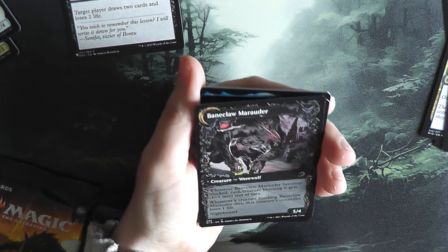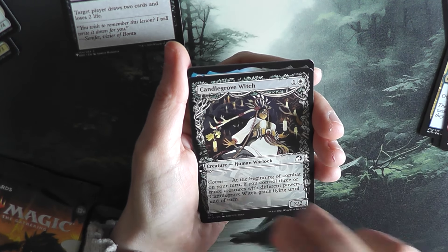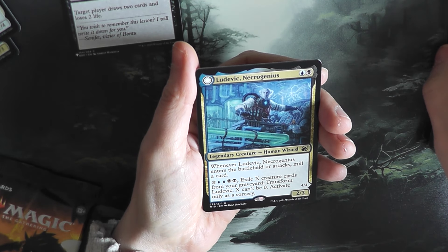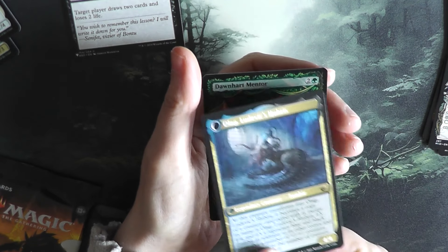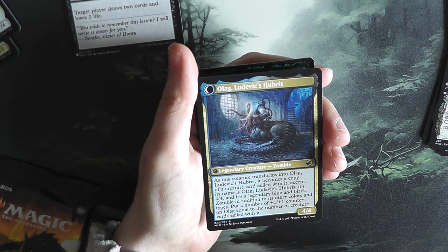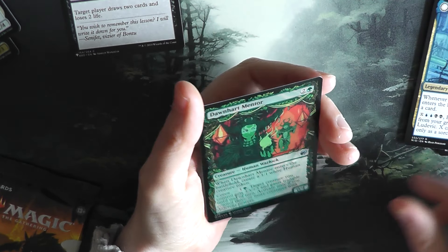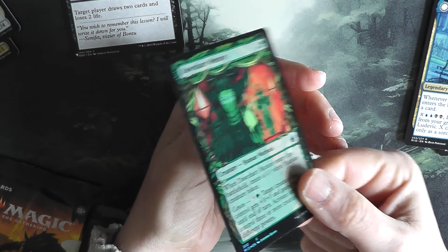Candlegrove Witch, alt art. And we've got Ludovic Necrogenius as our rare — he turns into Urlach, Ludovic's Hubris, a legendary zombie creature. And we've got the Dawnheart Mentor in foil — beautiful card.